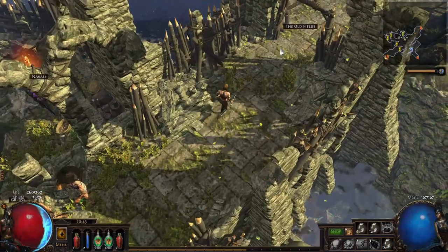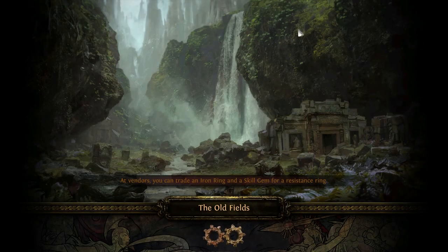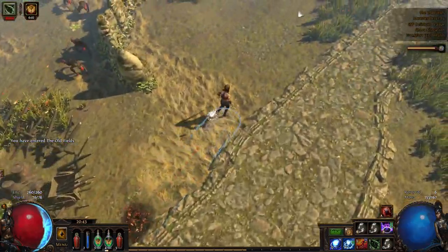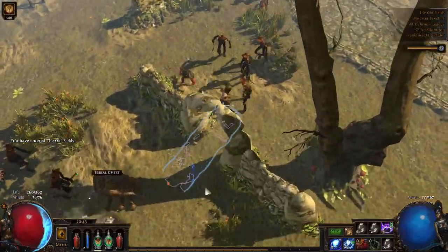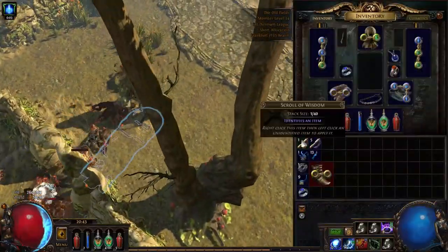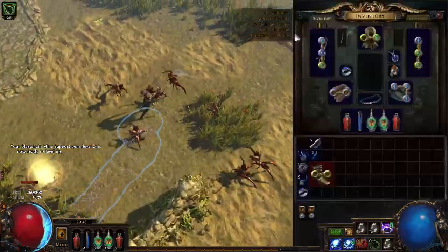Hi guys, Asmo here and welcome to the second act of our leveling guide. We're making a miner but for now we're still leveling in the very generic Orb of Storms, Stormblast Mine and Frostbomb setup. As you can see, we are in the beginning of Act 2 and we're basically just gonna continue. This time I'm gonna edit some parts out so that the video doesn't take too long.